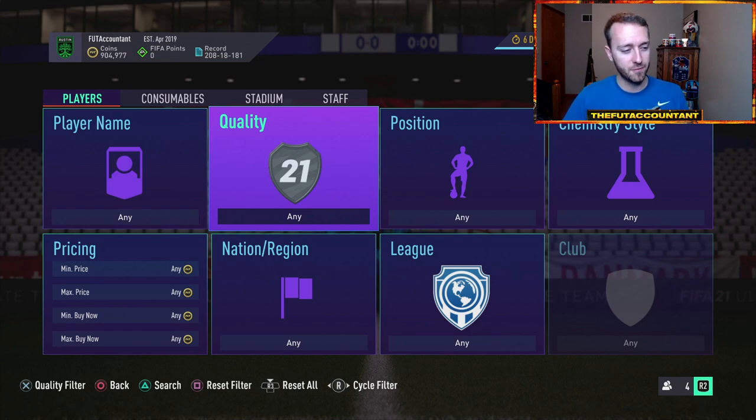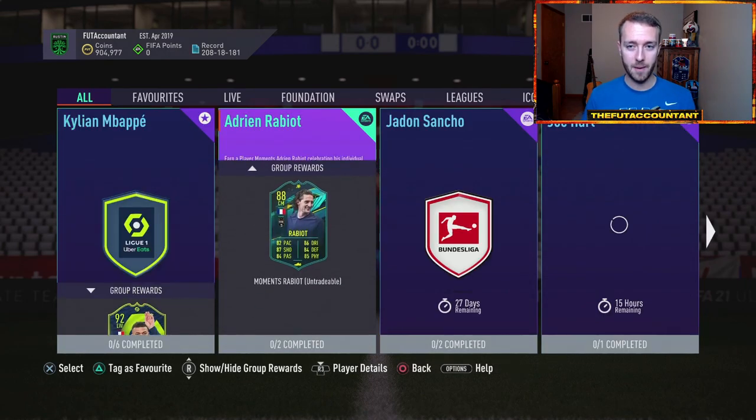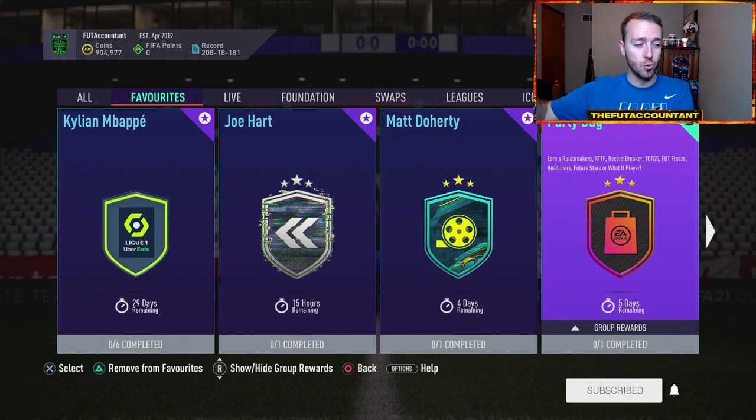That's for the lower tier cards. If you have a higher tier Inform that's maybe an 85 or 86, those are up too. At this point, those are probably only going to go higher as we have more Icon SBCs coming out, possibly more Player of the Months in the next month or so. My only concern is if EA drops a Team of the Week upgrade SBC — I think EA is going to drop one soon. If they drop a tradable Team of the Week upgrade SBC, that's going to put supply on Informs and drop a lot of those cards. Just like how fodder got very high and then EA ran two-for-one packs, Informs are getting very high too. I could see them trying to bring those down in the next couple of weeks.